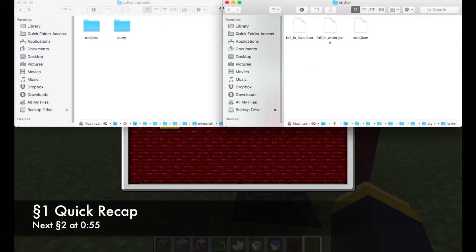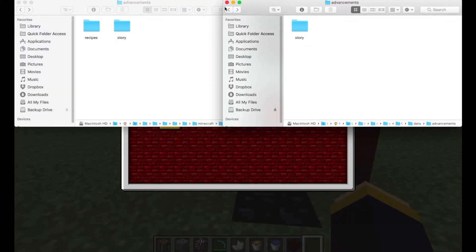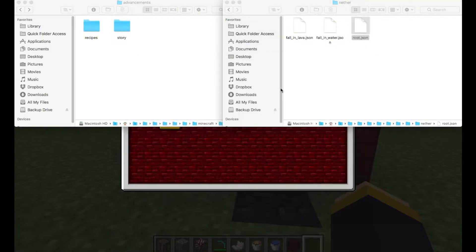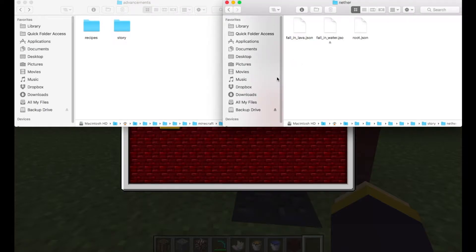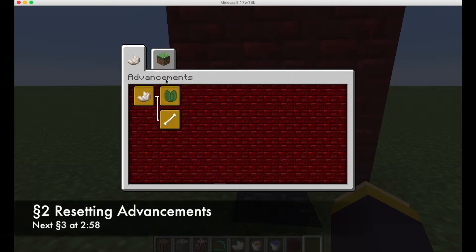To quickly recap what we did in the last episodes: we created basically this entire structure in our data folder — advancements, story, nether. We created three advancements which start with roots and have two advancements — 'fall in water', which is kind of weird for the nether so we're going to change that today, and 'fall in lava'.